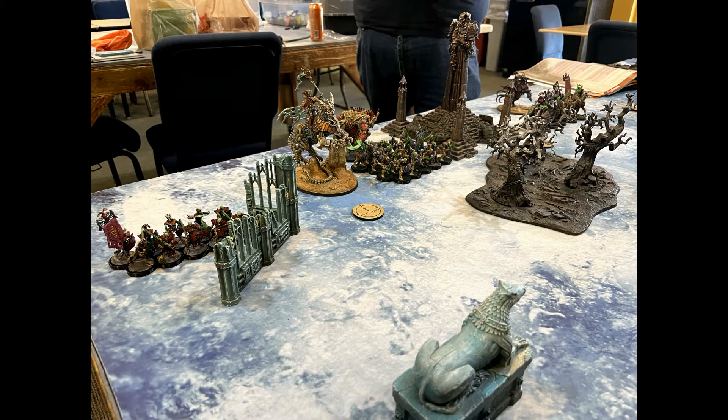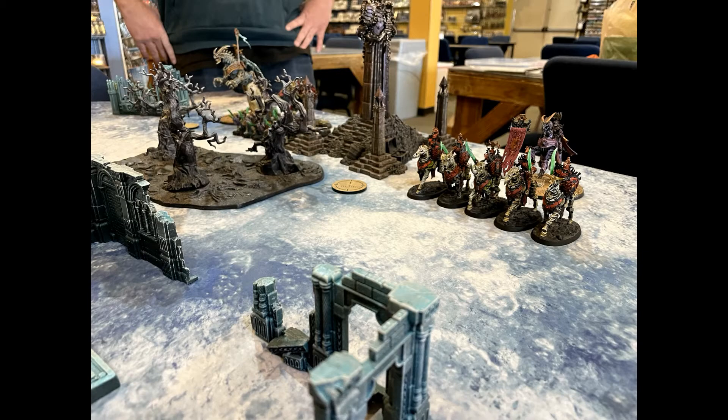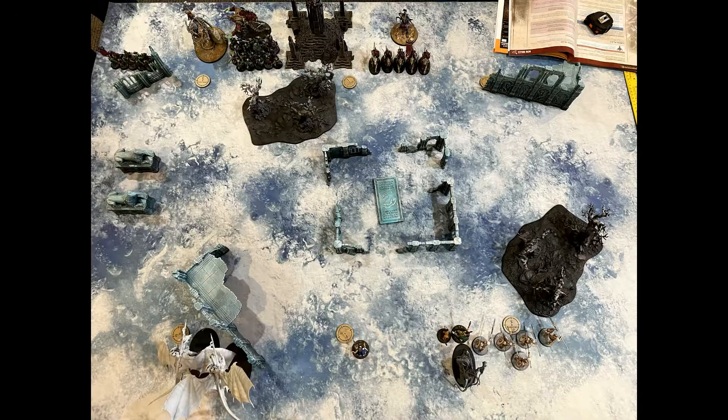Immediately to the other side he put Arkhan the Black, and then his Liege-Kavalos and Deathriders on the other side of his terrain piece. Not wanting to get anywhere near that Mortek Guard — it would just be a quagmire — I kept my Stormdrake Guard on that side to counter them, and put everything else on the other side, keeping two units of Vindictors and my Annihilators in reserve. My Arcanum, Lord Imperatant, and Vandus moved up my right side to engage the Kavalos Deathriders and Liege-Kavalos.